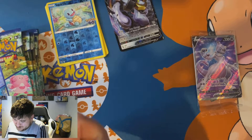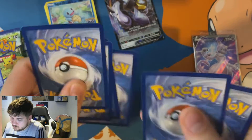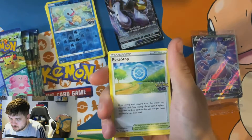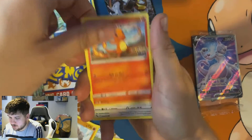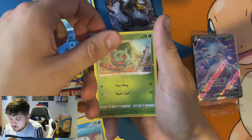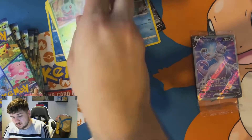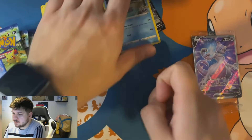Pack two — one, two, three, four, a little rub, a bit of luck. Leaf Energy, Lunatone, Ivysaur, Slowpoke, Onix, Charmander, Bidoof, Whirlipede. Reverse holo Boltund and a Lapras — pretty sure I already have that. It's a nice holo but yeah, I think I already have it.